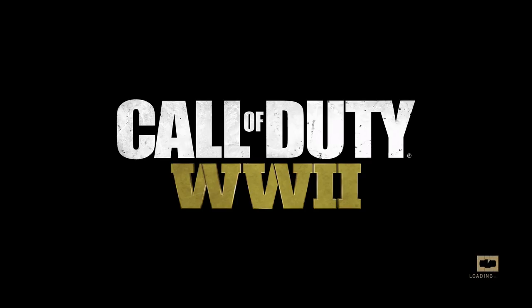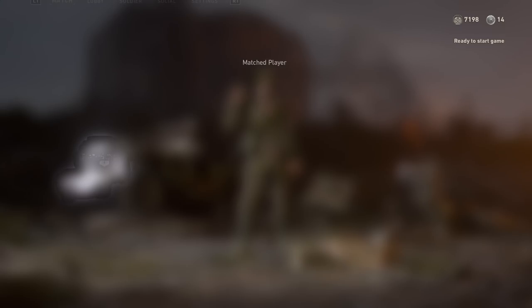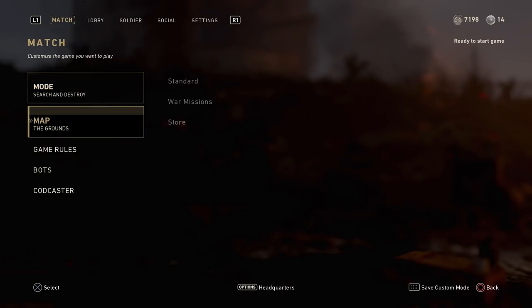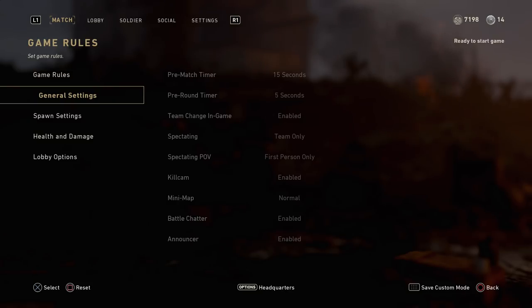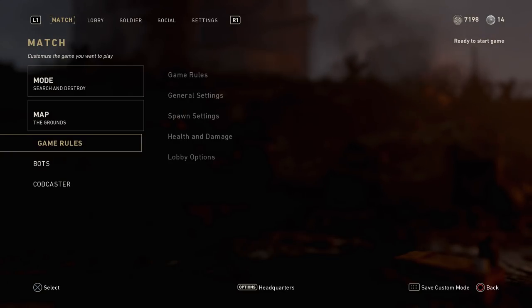As you can see, I'm now in headquarters, fully loaded in, back where you usually are, in an open lobby. Then you want to go over to custom games and you'll notice the mode is score streak training and the map is The Grounds — which is the headquarters area. What you want to do is change the game mode to Search and Destroy. If you do not change it to Search and Destroy with the exact options I have enabled, this will not work — that is a crucial part of this glitch.